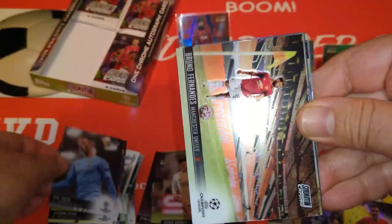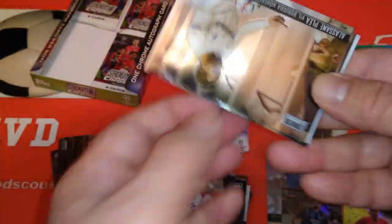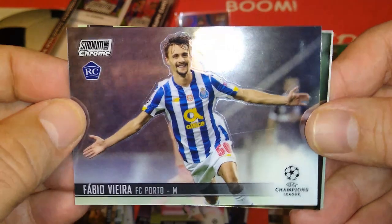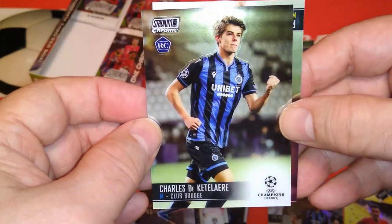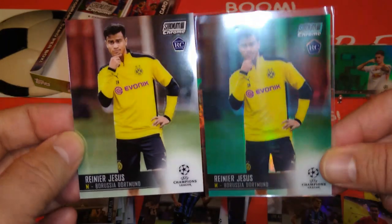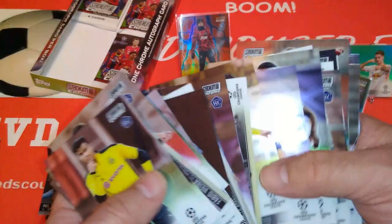Here's Phil Foden. Man City/Man United derby — Bruno Fernandes taking a corner. Nice. Who's in the dressing room — Alisson for Borussia Mönchengladbach? Porto player — Vieira celebrating a goal, rookie card. Here is the Kitalair rookie card — not a refractor. Same player — pulled him twice, one in the green. Lots of rookies — tons of players with the RC on their card.